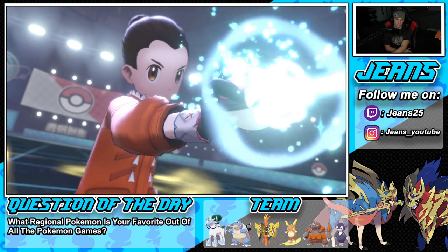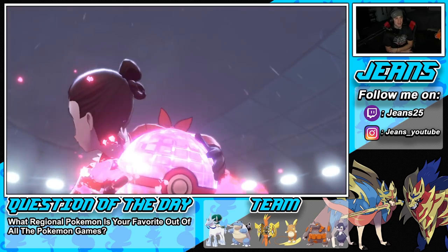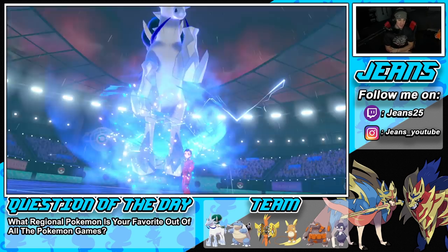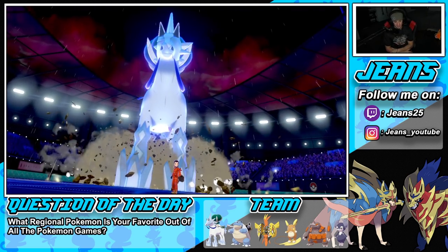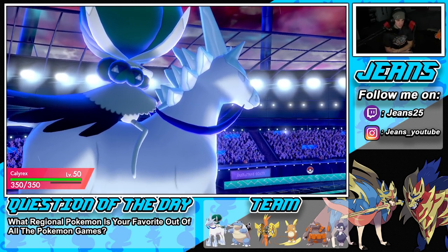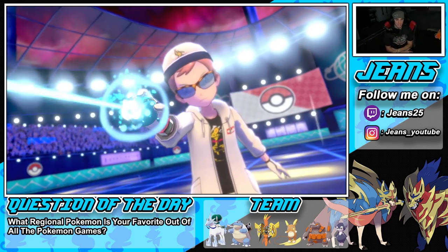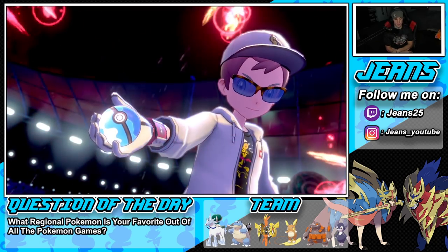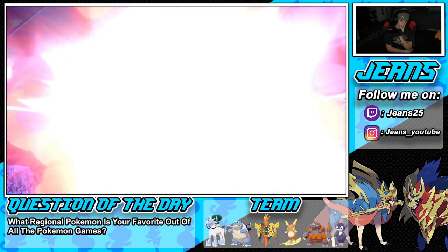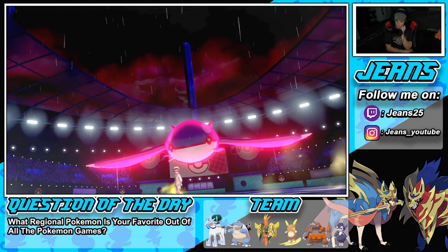We're going to Dynamax Ice Rider Calyrex and try to control the battle. Whimsicott pops Trick Room with Kyogre on the field — that's weird but I give him props, that was actually a great play. I wasn't expecting it. Let's see how much damage Max Knuckle does. He ends up Dynamaxing too, which is scary — Dynamax on Kyogre is kind of frightening. We get an attack boost and can start popping off next turn.